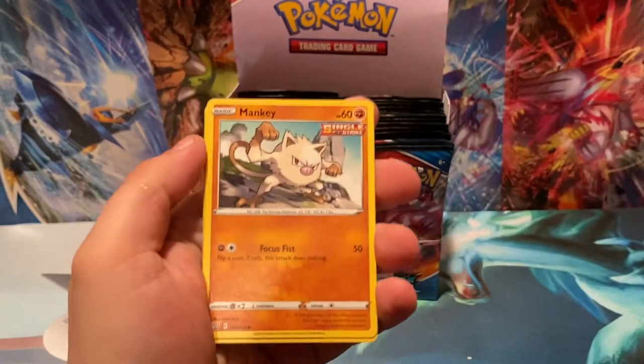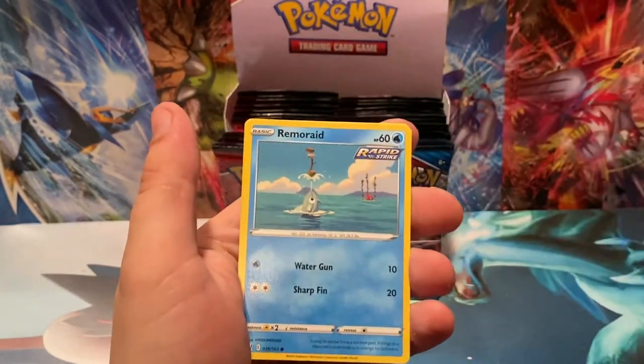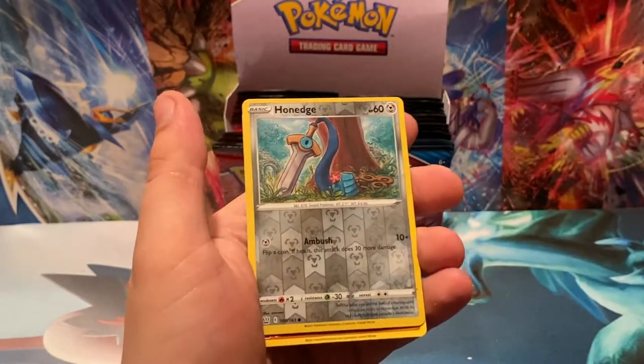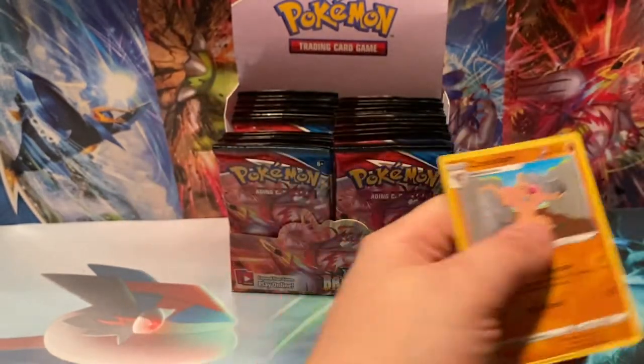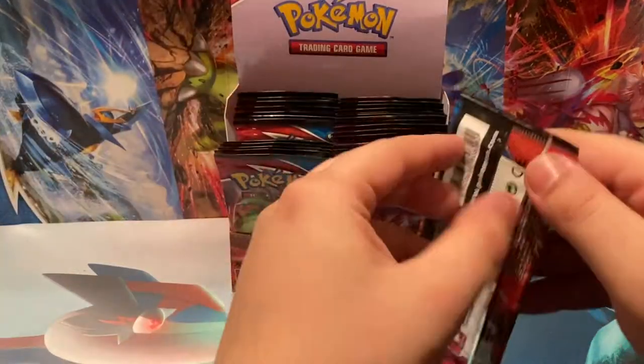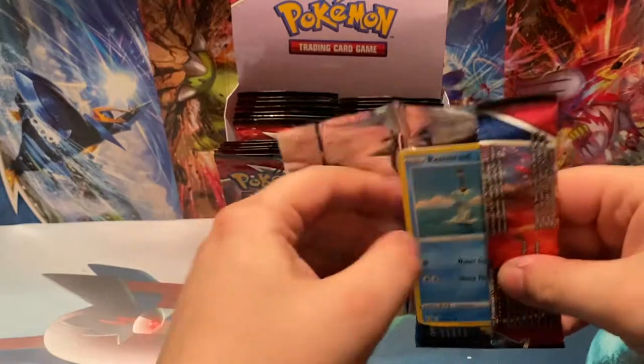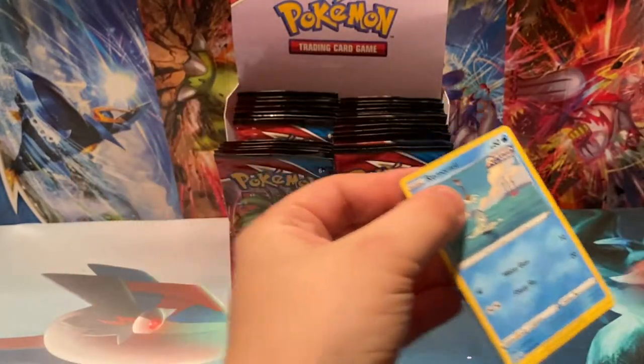Grumpig, Horsea, Mankey, Slowpoke, Fomantis, cute little Remoraid, Reverse Holo Honedge, and a Conkeldurr — good old Conkeldurr right there without his pants on. It's like a grosser Machamp. At least Machamp and Machoke wear pants — they have some dignity.